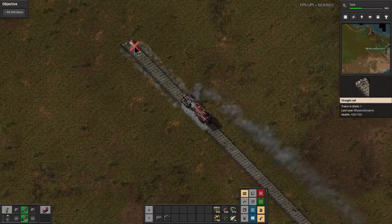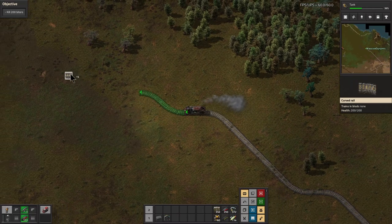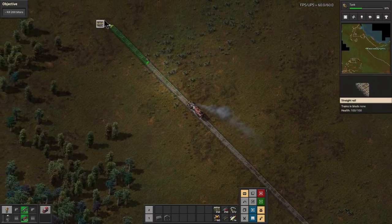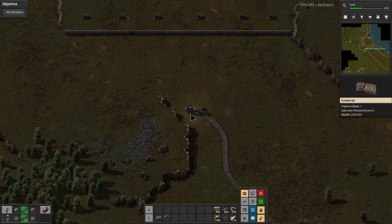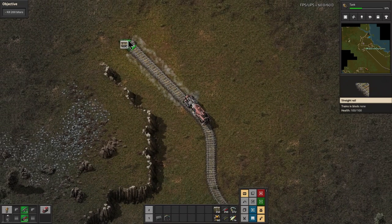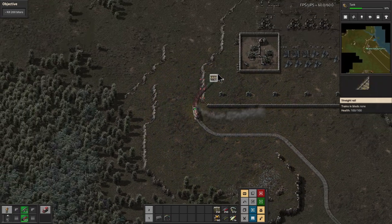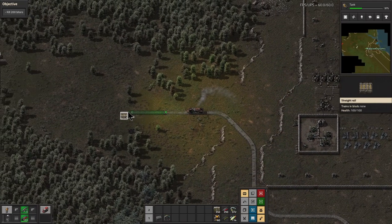Nothing worse than the long walks in Factorio. There we go. That should get us close to where we want to be. That was a mistake. There we go. This is a little bit tricky, but we should be able to navigate this.